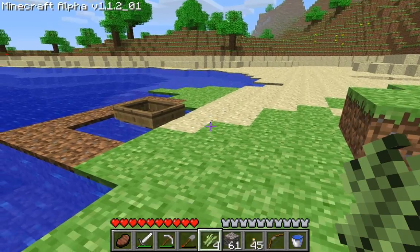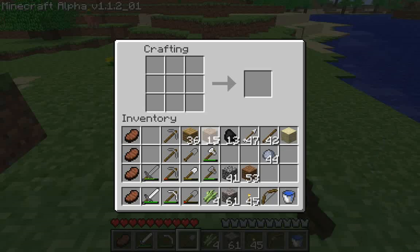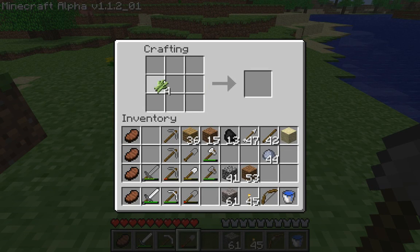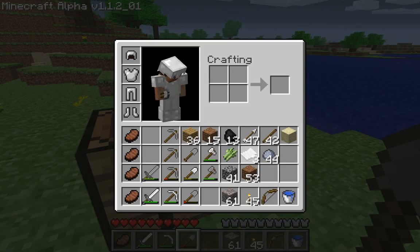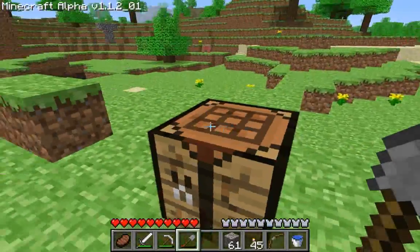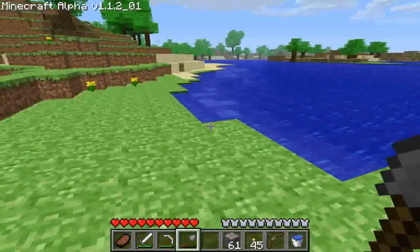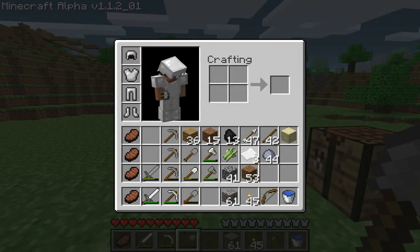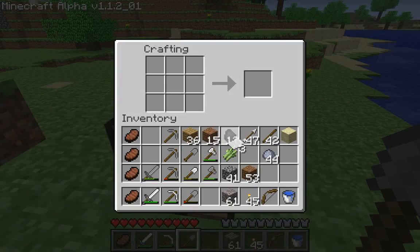Here are my reeds and you can stack them, which is nice. You can use reeds to make paper — one, two, three reeds in a row gives you three sheets of paper. It's not toilet paper, this is writing paper. I suppose you could use it for toilet paper in a pinch, but it's not going to work in Minecraft. So what we're going to do with paper is craft a book. Take my paper, make a book — and there's a book.